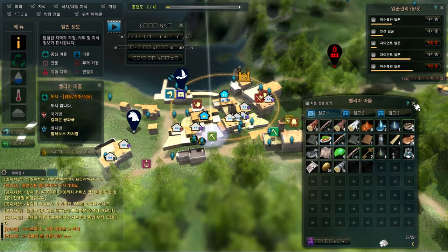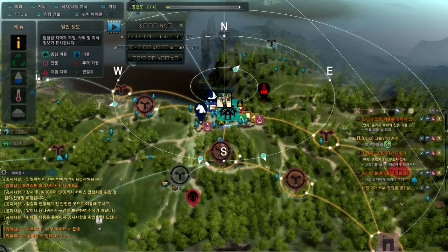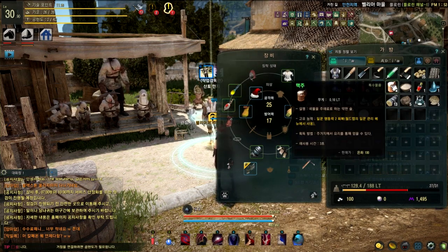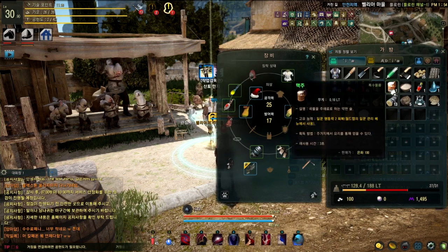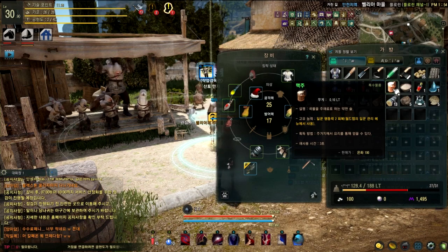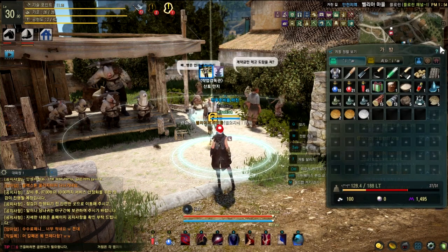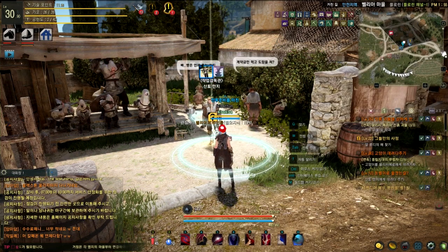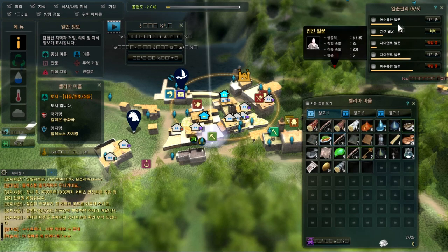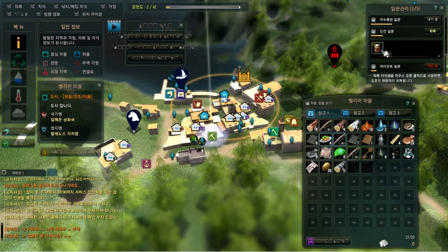Now I'm gonna explain how to feed them. To feed workers you need a beer. It's easy to craft — I'm gonna put all the materials you need in the description. To use it, hit the inventory button, choose one of the workers that isn't working right now, click on this button, and then you have this.